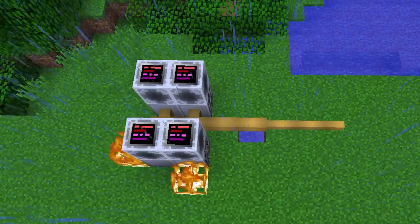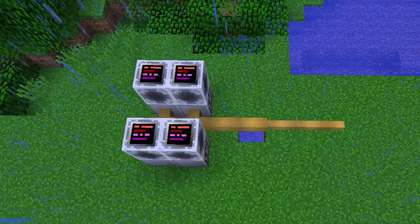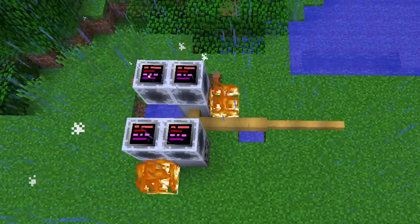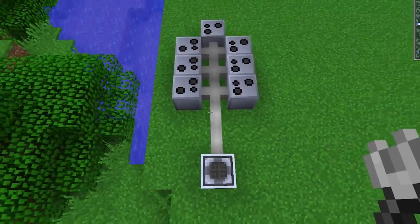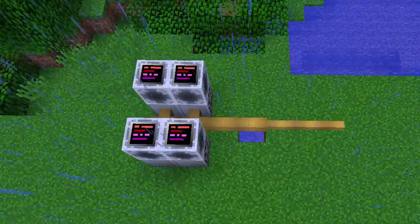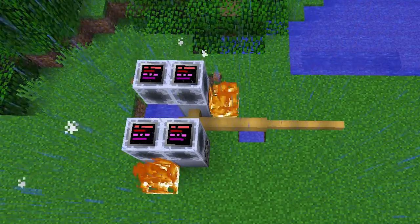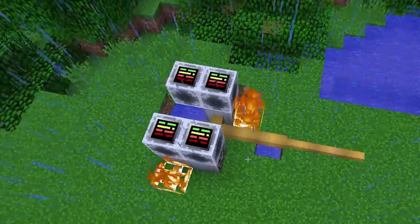There are multiple ways GregTech electric machines can explode. If you've enabled it in the config, rain will make your electric machines explode if the rain hits the machine, so put your machinery under a proper roof. Wires without insulation will catch fire when they touch rain, while both wires and cables will catch fire if they're supplied with more amps than they're rated for. Fire will blow up your machines if it gets too close. Supplying a voltage tier higher than the machine's voltage tier will also make it explode.